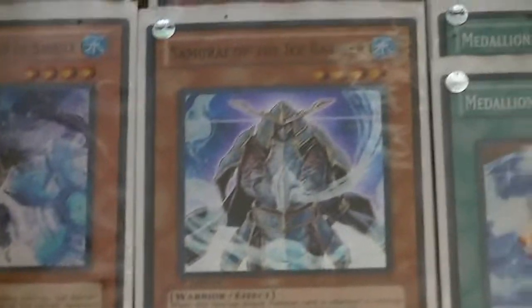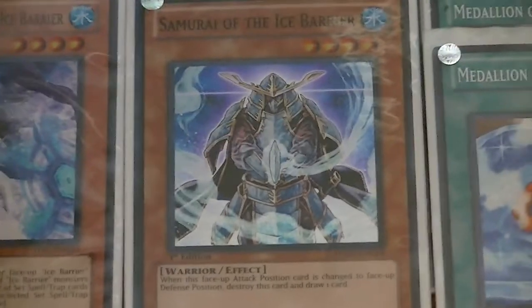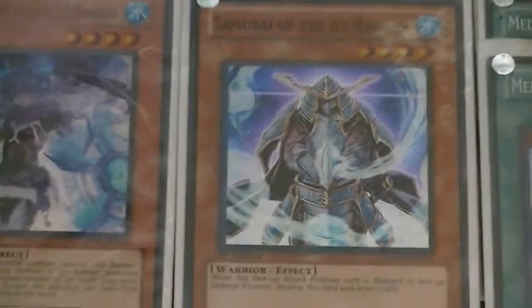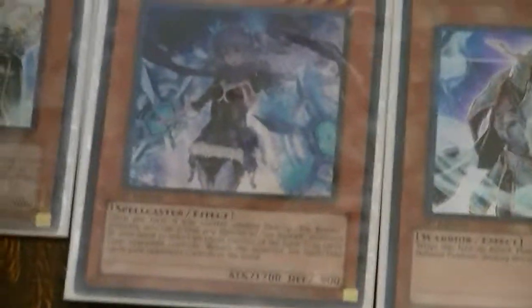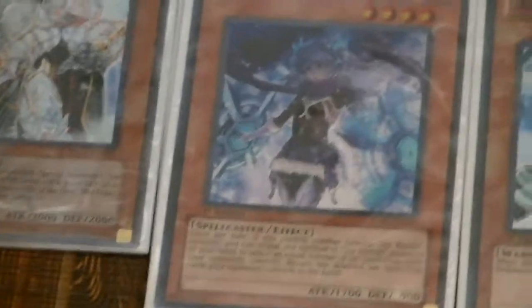Samurai of the Ice Barrier is the beater of the deck. If you put this card in Defense Mode, he automatically commits suicide and you draw a card, which is useful. And if you have Double General Gontela, you can abuse it to a full extent — Special Summon in Attack, main phase, switch it to Defense, kill itself.